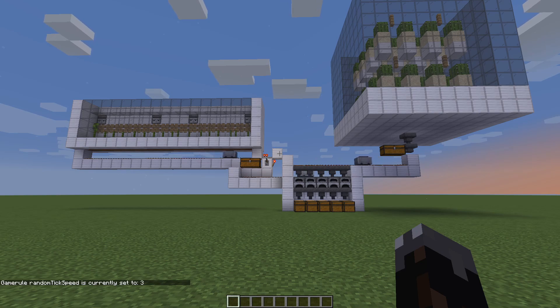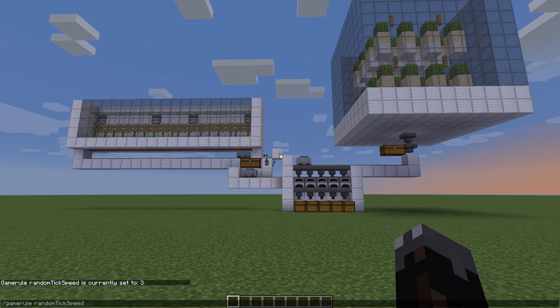On a normal Minecraft world, that value is normally set to three, but you can change it — all you have to do is type in the same exact thing and then whatever number you want.